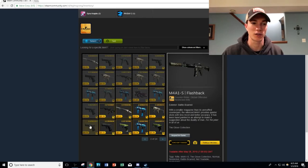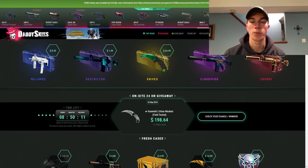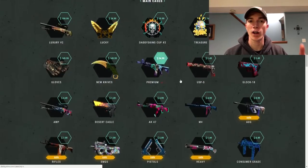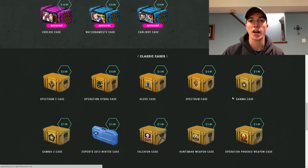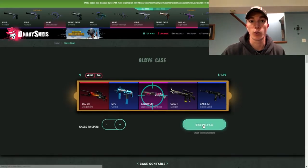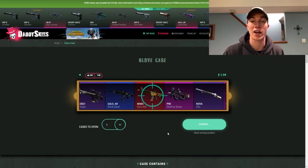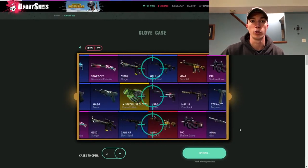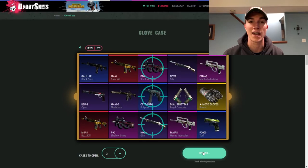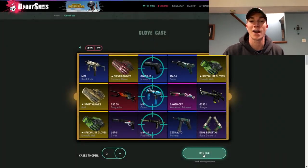Then on Daddy Skins, gambling sites are just dominating the series so far. I opened 150 cases because their glove case is only $2.00 — closer to what it should be priced. Daddy Skins also gives you a much higher chance to open wide variants of each skin. When it comes to valve cases, stat-tracks are pretty rare, but on Daddy Skins I think over half my skins were stat-tracks. So even when you open a blue or purple, you can still get a factory-new stat-track skin much more easily than from a valve case.